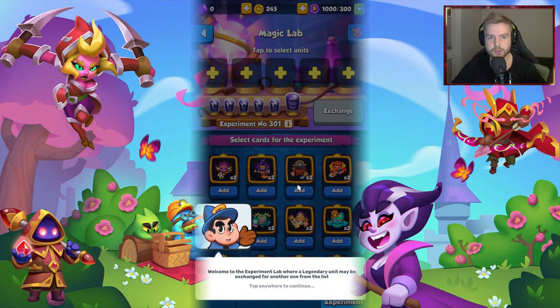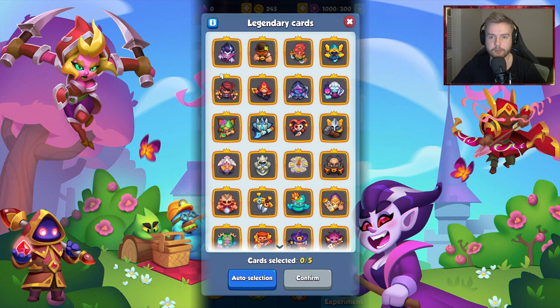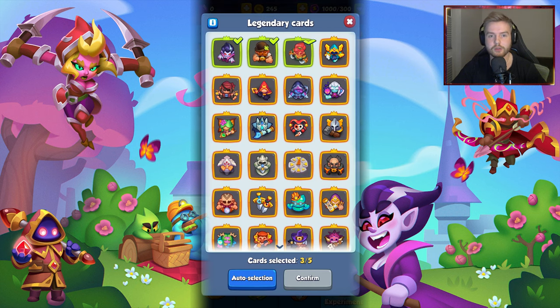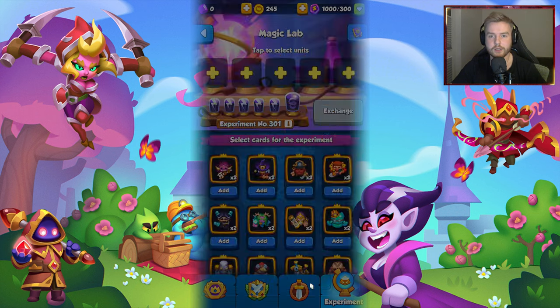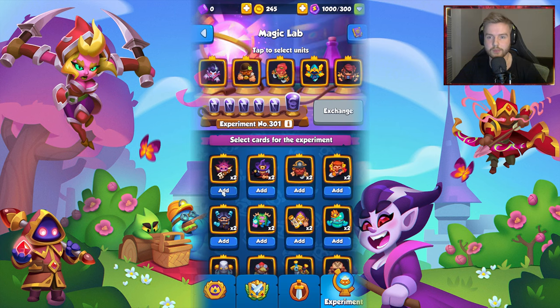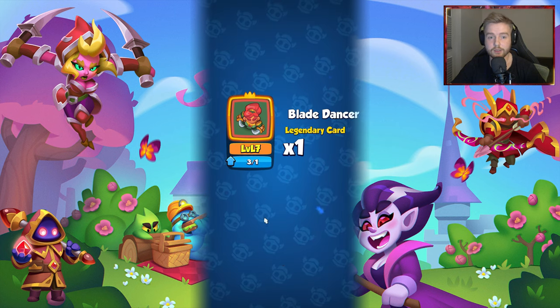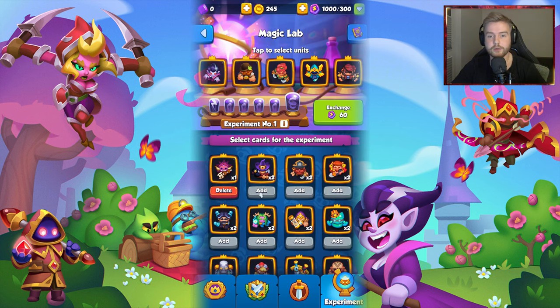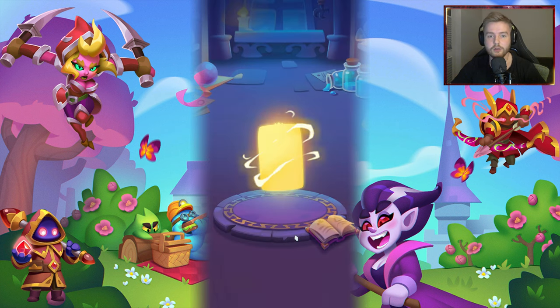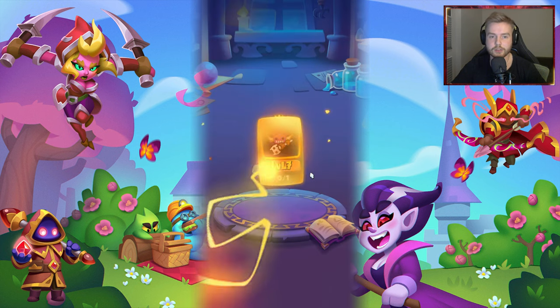An Experimental section has been added to the shop. You will be given a short tutorial whenever you open the Magical Lab tab in the Seasonal Shop, but let me explain it briefly. You will need to complete daily missions to receive experimental coins. These coins are used to make experiments in the Magical Lab. At the top, you select 5 legendary units you wish to get, similar to how Chest of Choice works. If all are selected and you have your first 60 experimental coins, you can start your first experiment.